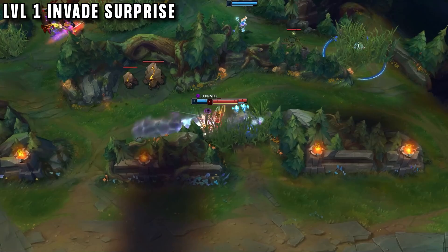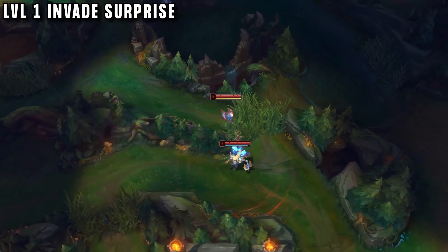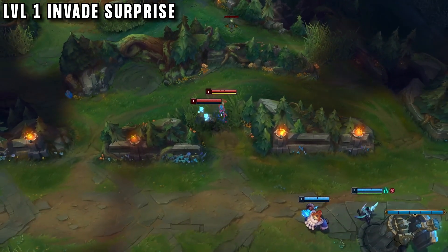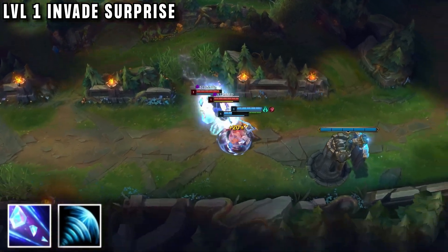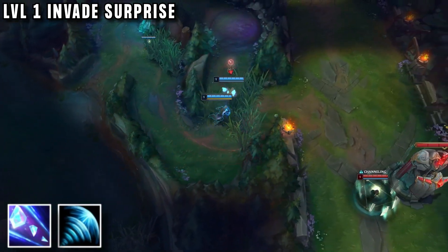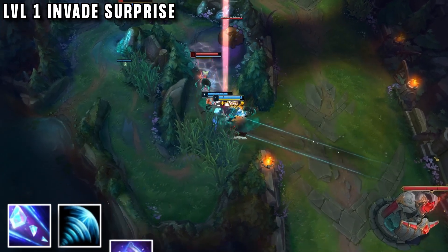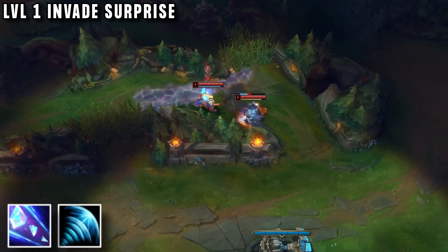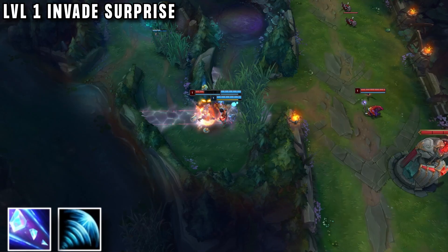This strategy starts at level 1, where you can already see the crazy strength of this duo. Taric grabs a sweeper and they invade together, checking for wards. Lee puts his ward down in a specific spot, then they move into the bush to wait for a victim. As soon as someone walks close, Taric throws a stun and Lee can hit his Q for free. Lee holds his Q for as long as possible to force the enemy to flash away, and still manages to follow them and get a kill. Even if enemies flash and heal, he still has enough damage for first blood.